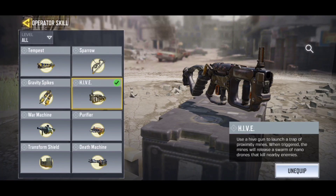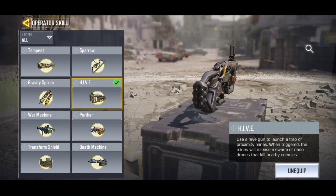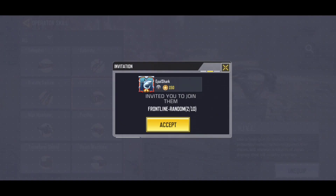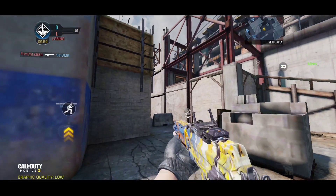Guys, this is worth it — the new operator skill, just try it, maybe you like it. Use a Hive gun to launch a trap of proximity mines. When triggered, the mines will release a swarm of nano drones that kill nearby enemies.